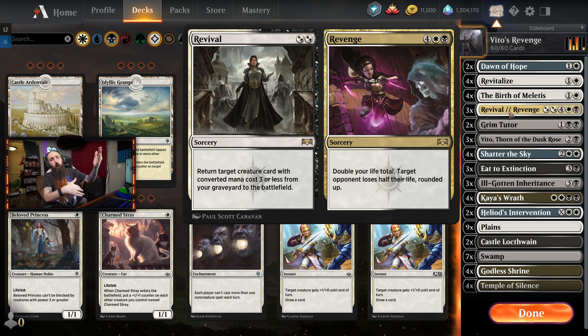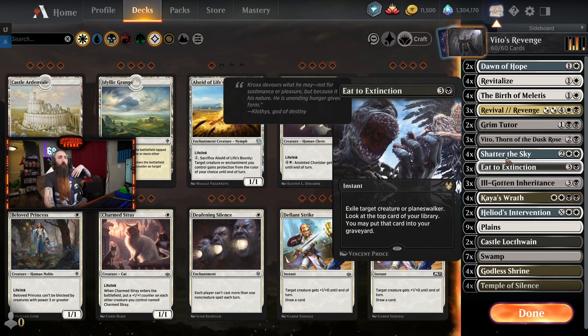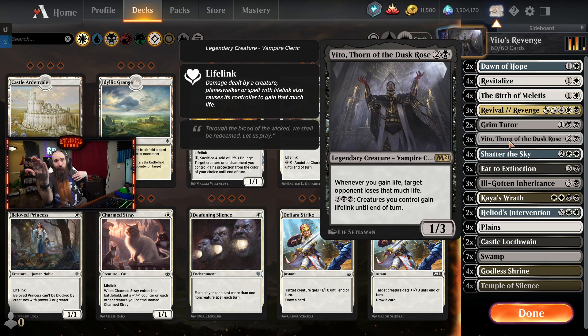With Revenge, we get to double our life total, and then target opponent loses half their life. Pretty simple. If we're at 10, opponent's at 20 - we swap life totals. So I double my life total to 20, opponent halves theirs to 10. And then if we have Vito out, we're gaining 10 life, so opponent loses 10 life. They lose. It's a 2-card combo. It's relatively expensive, but it's still really funny. So I recommend it.